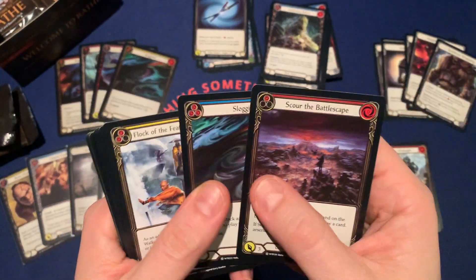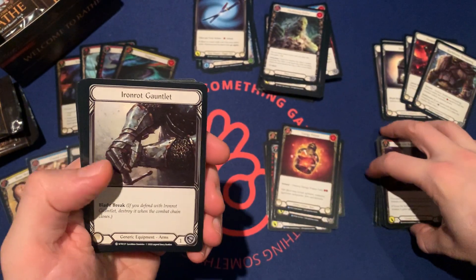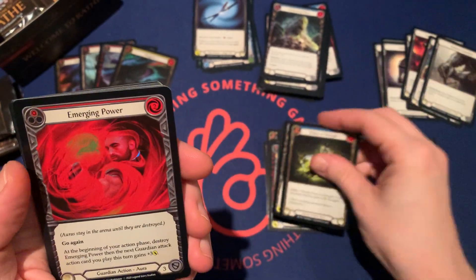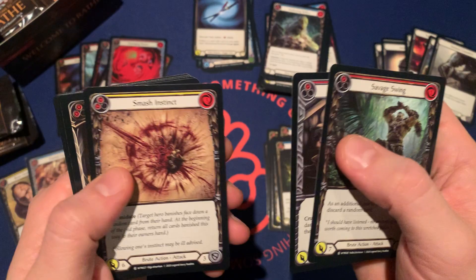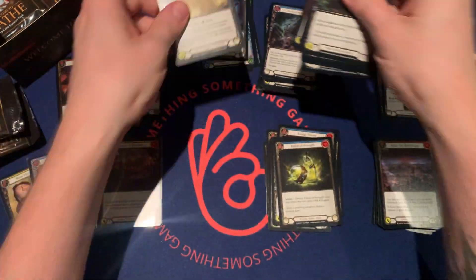Scour the Battlescape, Sluggism, Flock of Featherwalkers, Unmovable, Iron Rot, Potion of Strength, Savage Feast, Emerging Power. Savage Swing, Cut to the Scratch, Smash Instinct, Stroke to Foresight, Leg Tap, Fighting Blade, Headjab, Token.